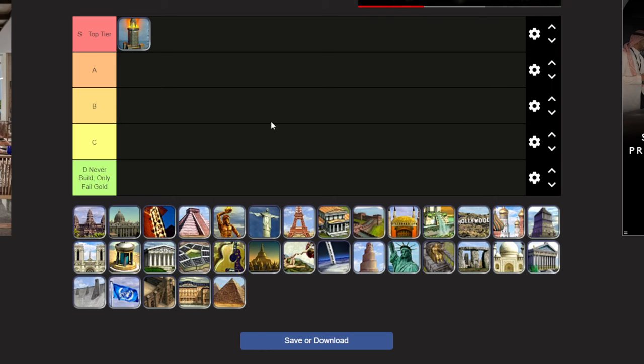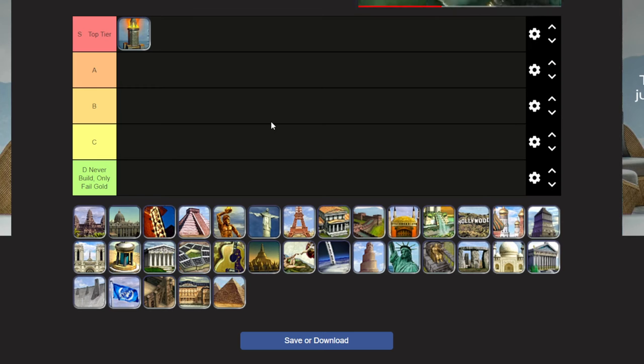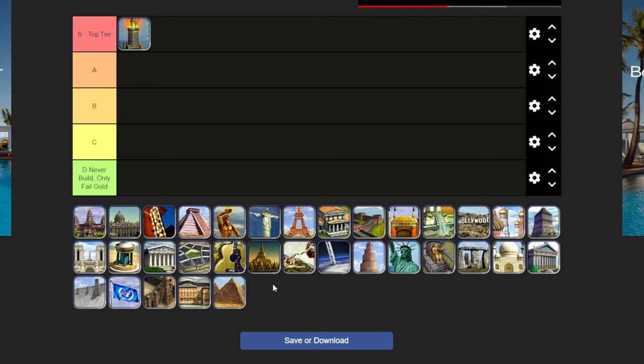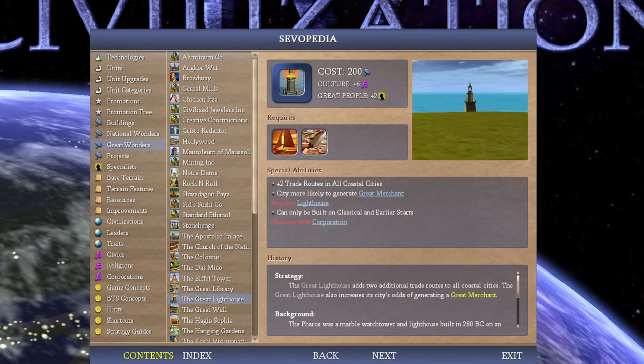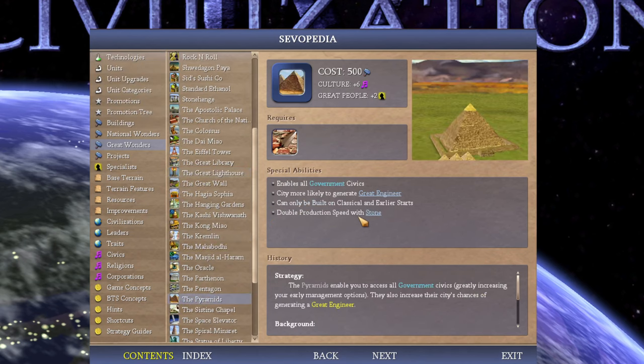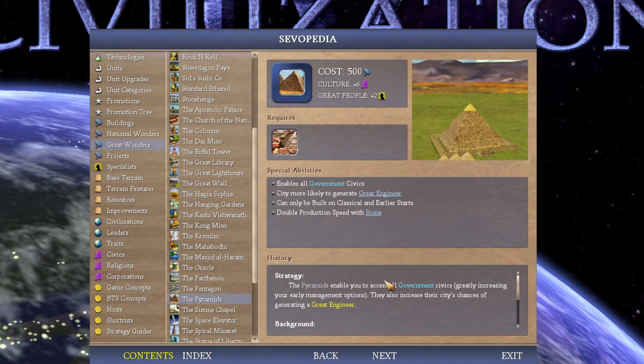This tier list is also going to measure wonders based on how much investment they take and how much expansion you're sacrificing to get them, because I think that's a very important metric. Keep that in mind as we're ranking these wonders. Now let's talk about the second best wonder, the Pyramids — absolutely amazing as well, and the only other wonder in the same S category as the Great Lighthouse, in my opinion.